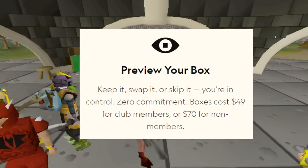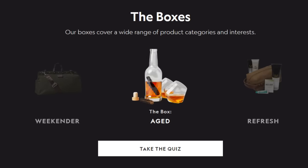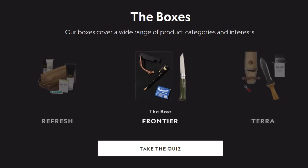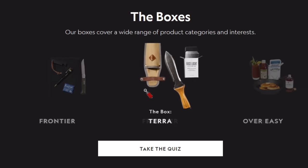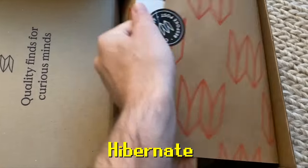You can also preview your box before it's shipped. You'll get a box assigned to you, and before it ships you get a preview of what comes inside to decide if you'd like to: one, keep it; two, swap it out for a different box; or three, skip the month entirely for no charge. You only pay for what you want.